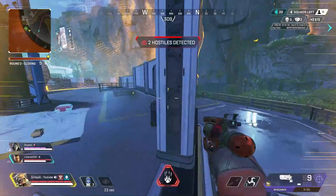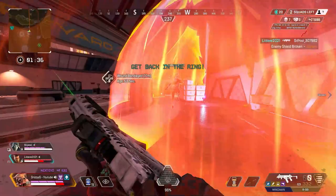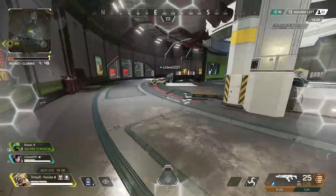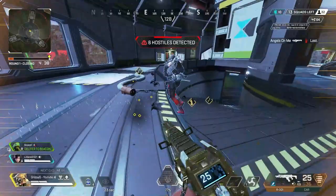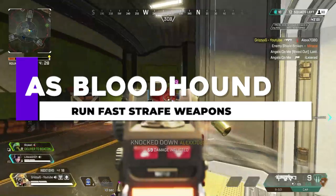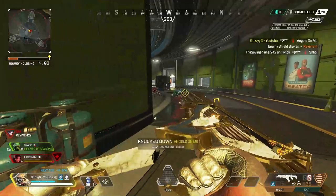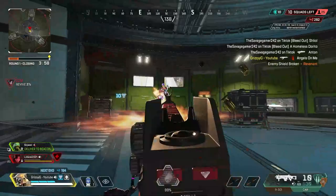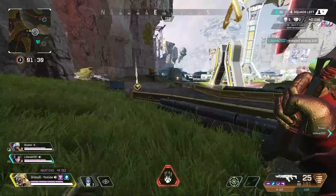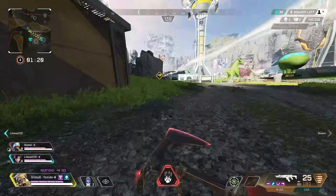Your Bloodhound ultimate may not last as long now, but if you play it correctly you can have it nearly ready for every fight. Use aggressive, fast-firing weapons with fast strafe speeds in the ultimate. A Wingman and R-99 loadout is insanely deadly with Bloodhound this season — you get a 30% speed boost in your ultimate, and SMGs like the R-99 or the Wingman have extremely fast strafe speeds, making you near-impossible to hit. Avoid LMGs due to their slow strafe speed. The EVA-8 shotgun and Peacekeeper are also excellent options if you prefer a shotgun.